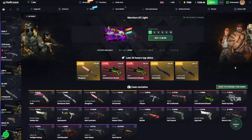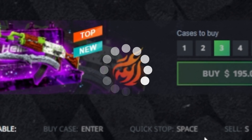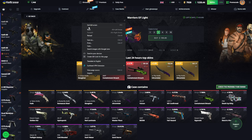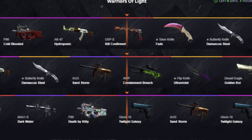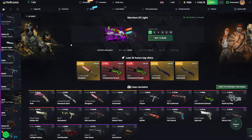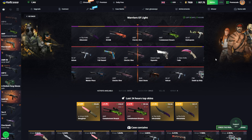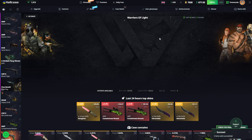We are definitely starting off with the Warriors of Light case - it's been a minute since we did a video on here. Got a Kill Confirmed, some beautiful skins, not really gonna be enough to profit but giving it another shot. Should probably be called the Electric Hive case because that's only what we're getting - I'll give it one more just because why not and then we're moving on.